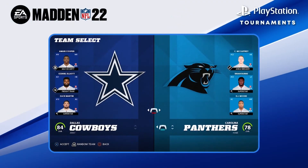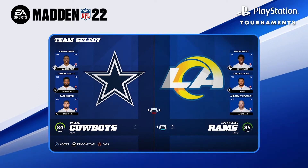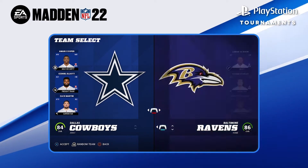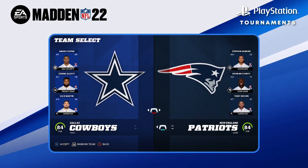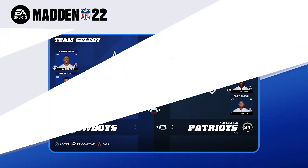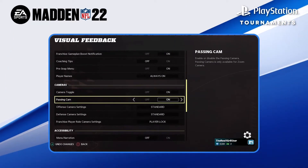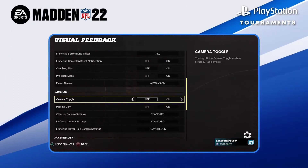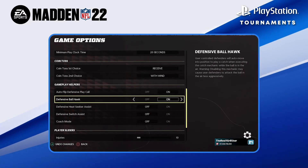It's also important to know your strengths. If you like controlling the front seven, the Rams have the best players to do that. If you're a ball hawk and like to lurk and user pick your opponents, the Patriots have the best secondary for that. Finally, make sure you're utilizing other tips before you jump into the game, like turning off camera toggles and setting your coaching abilities, switch assists, and ball hawk.